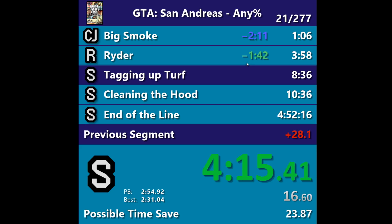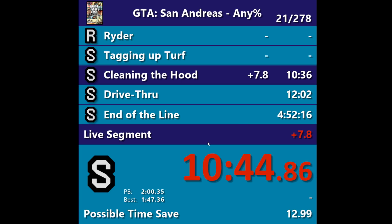We're still in the green because we have a minute and 42 second time save overall for the whole run. Being in the green or in the red is referring to where we are overall in the entire run. Let's say we were even through Tagging Up Turf, then got to Cleaning the Hood and messed up a little, so we're losing time. We don't have any more time save overall — we were just about even with our PB — and now we're losing time. You can see our overall time loss is about 30 seconds, so we're 30 seconds in the red, and the timer overall is red because our overall run is currently red.